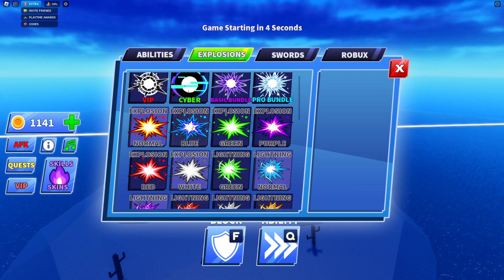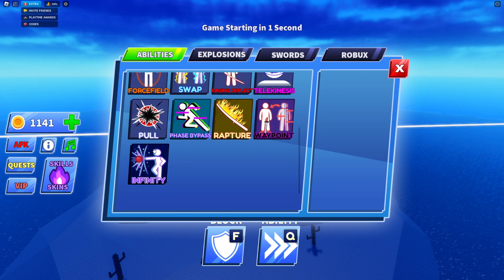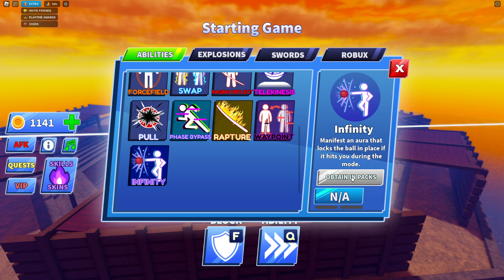Look at this — we got explosions, we got abilities. The infinity ability is obtained in a pack.